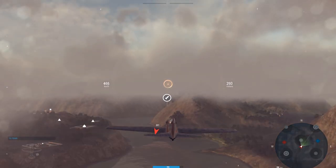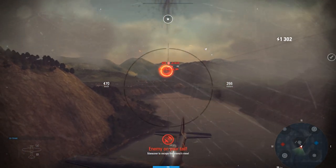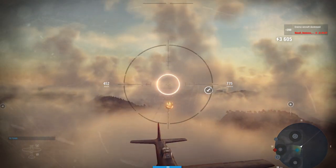Hit T — T is short for tailgunner. Immediately the view will change from the pilot's view in the cockpit to the tailgunner at the rear. You will see the enemy behind you, you'll have your own reticule — just get it over the plane and start mashing that left mouse button. You're going to be doing significantly more damage using tailgunner mode compared to if the AI was doing it on its own.